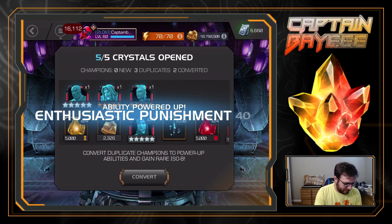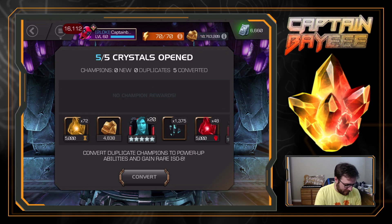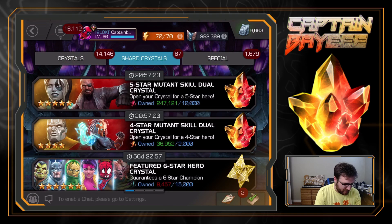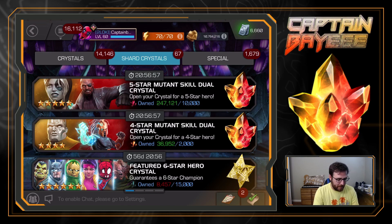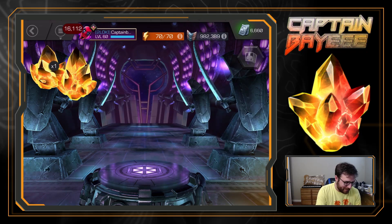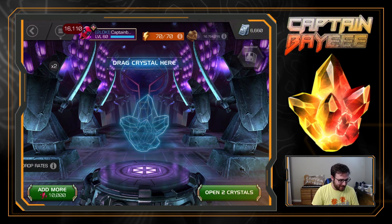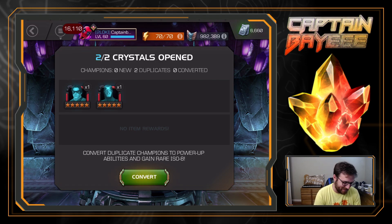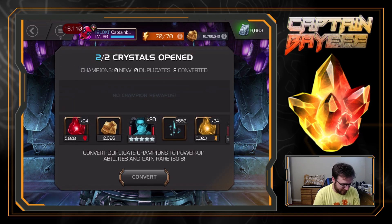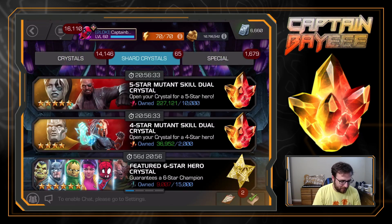Okay how many is that we've opened now? I think I did 10, then two more, then five - so that's 17? No, 18 because to get to 227,000 that's 18 opened. We can't stop at 18, that's an awkward number - might as well do 20. Let's buy another two. Come on Namor, I'm so desperate. After my cav crystal opening the other day I was hoping this would redeem it, but 20 crystals in and not even a Namor in sight.